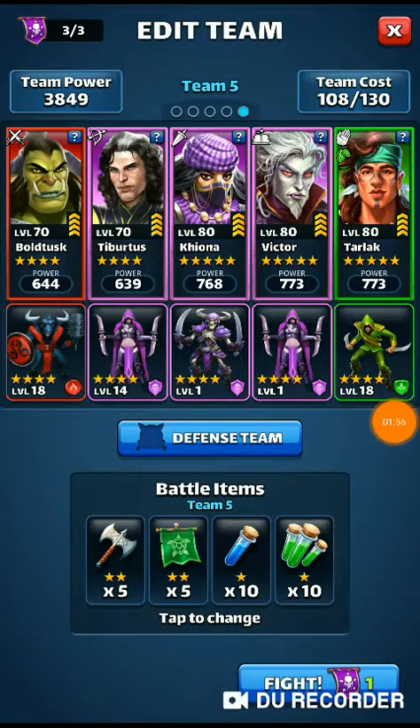Alright, the fight is going. You'll also notice I put my team in order of usefulness — going left to right, both of us attack, which ups Tiburus's attack, which lowers the defense, which lets Kiyona up attack again, and Victor gets his defense buff, which gives a little extra boost into Tarlac. So whenever I'm in trouble, all I have to do is shift from left to right.